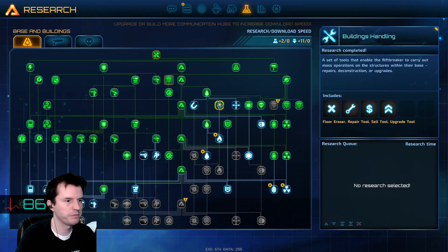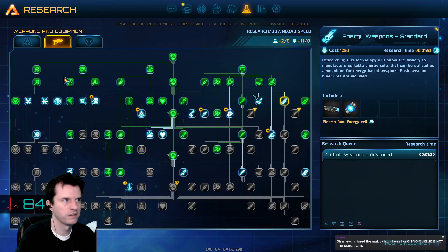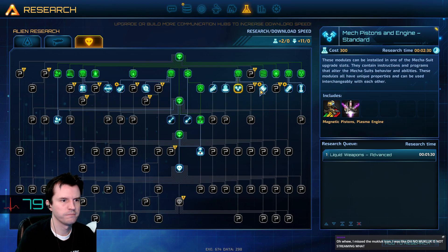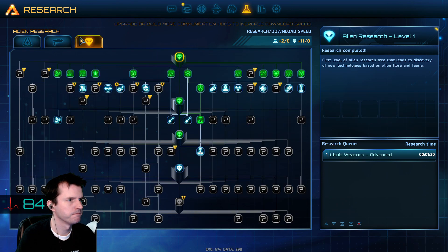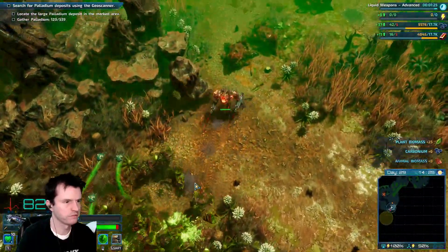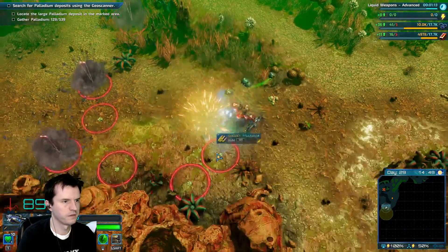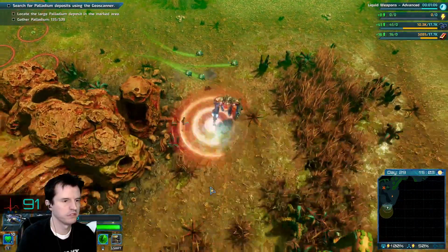Let's see. Basic explosive weapons done. Wait, wasn't there a lot more than that? Sword missiles? Those have been fun before. Right now, the few weapons I've wanted to build but couldn't, it was because of palladium. That's what we're trying to find here.